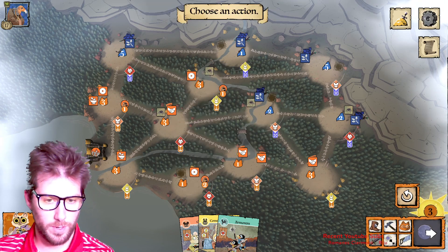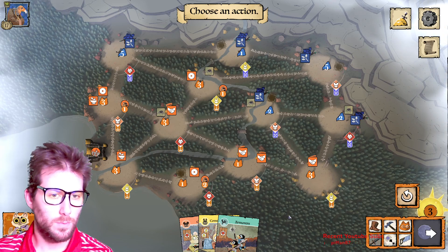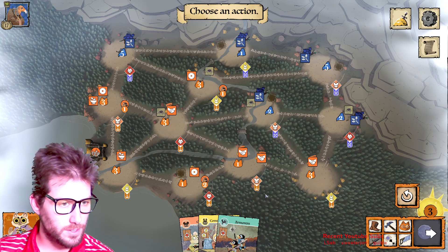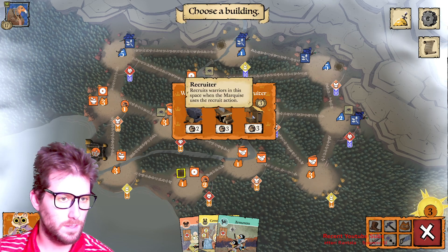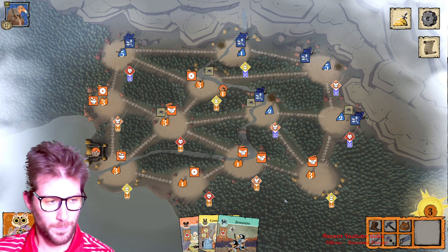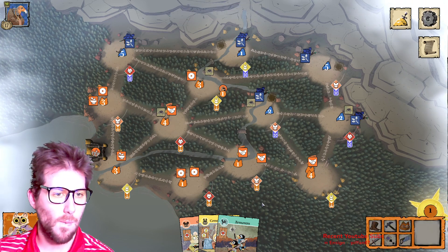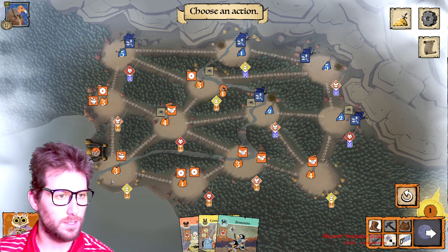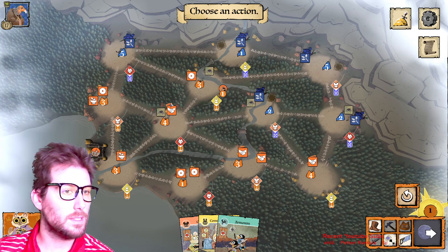We need to build something. We can build here — let's build a sawmill to get more wood every turn. Then we'll recruit. We're loaded up on troops now, so the Eerie is going to have to mount a big assault just to clear a space to build anything, which is good for us.